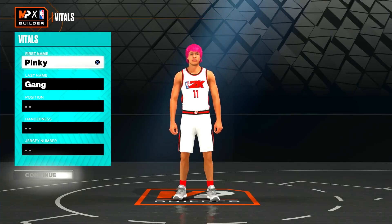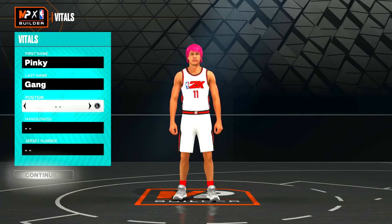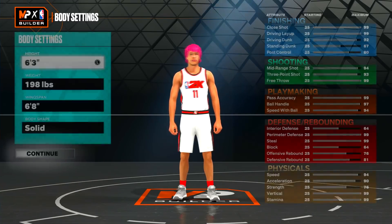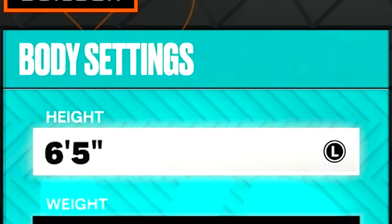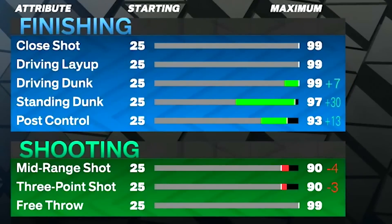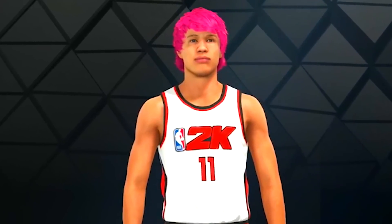Builder Zachary here. I don't have a face cam on, but just listen to my pink man speak. It's going to be okay, I'm still here. We're going to go point guard position. Heights and jerseys are all personal preference. We're going to bump the height up to six-foot-seven and keep the weight and wingspan the same. The reason we do that is so we can keep our three-pointer at a 90 and still get that 99 driving dunk. I tried to get a higher three-pointer, but 90 is the highest you can go.